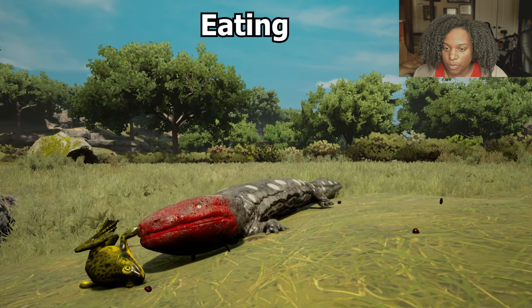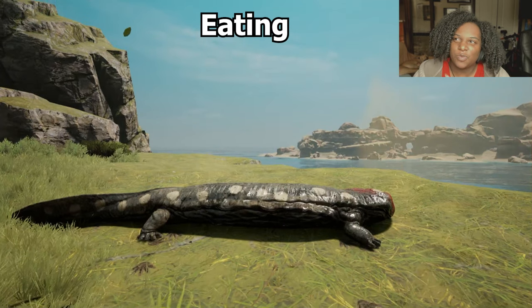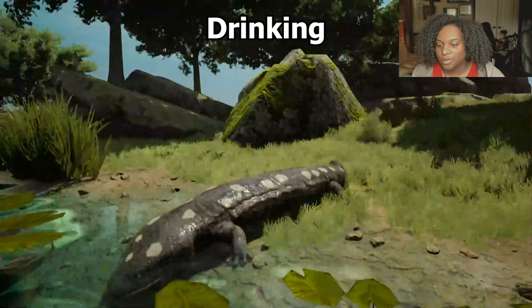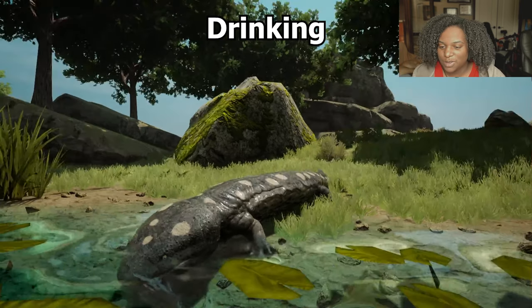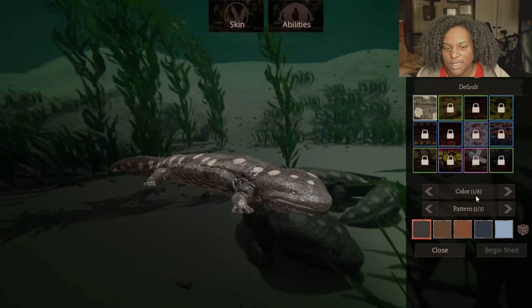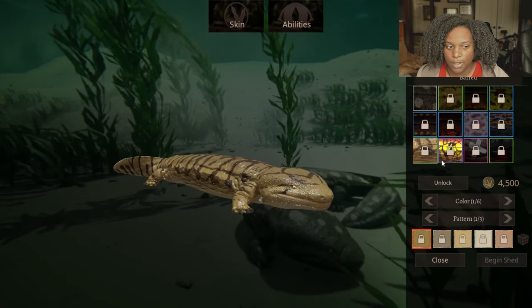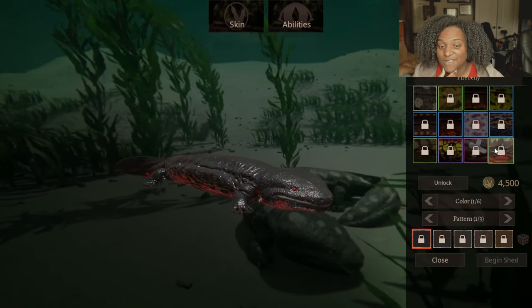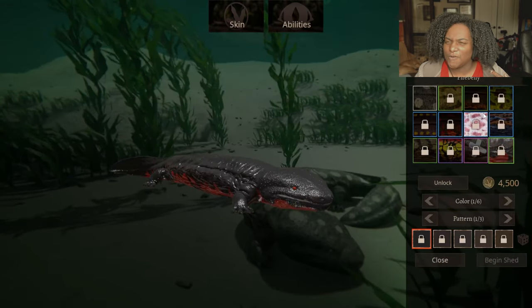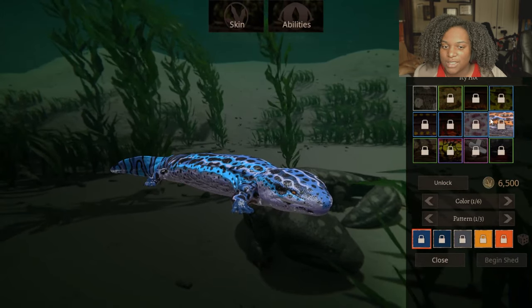Here's our eating animation — whoa, that is a bright red blood mask. It still does a weird chewing animation; I figured it would be more like a swallow, just gulping it down, but it's still good. Here's our drinking animation — he just puts his head in and takes a couple little sips. Now let's go through the skins: default male skin, deserted, swamp, exotic, cavern, cherry, blind, icy hot, bard, kool-aid, plushie, and fire belly. Really really good skins, definitely based off real-life lizard colorations.